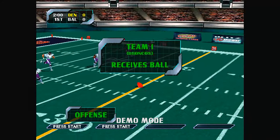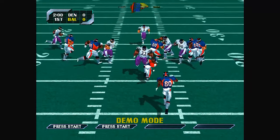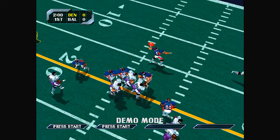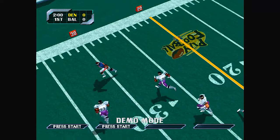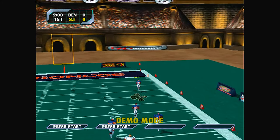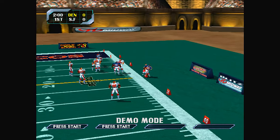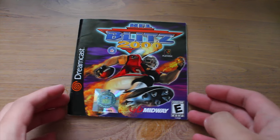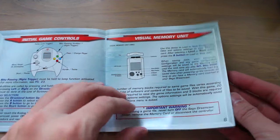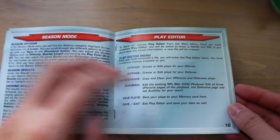The very first category I'm going to go over is the story. NFL Blitz 2000 doesn't really have much of a story to tell at all. Sure, there's that cool cutscene at the beginning of the game, but it really doesn't tell a story — it's just there to excite the player and get them ready. The game doesn't have any narrative direction, and there's not even a single story section listed in the instruction manual, which is really kind of disappointing.